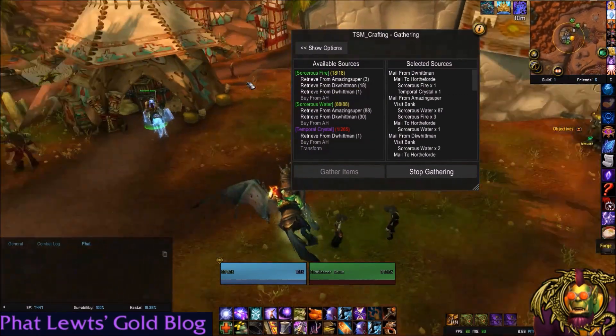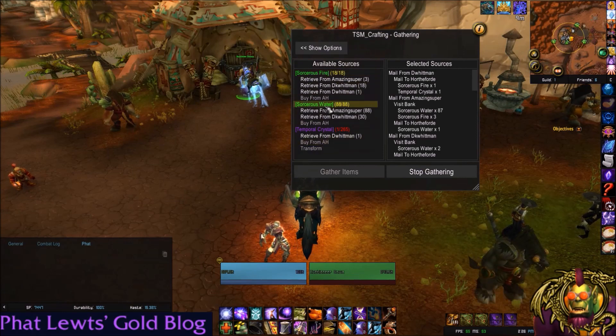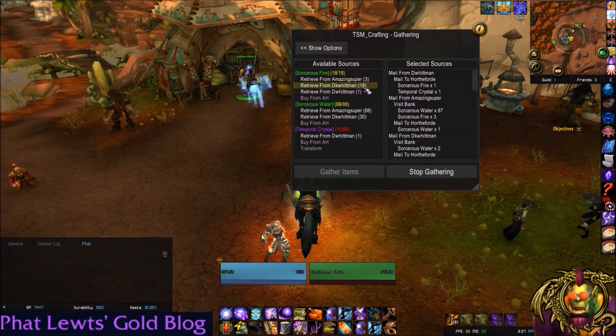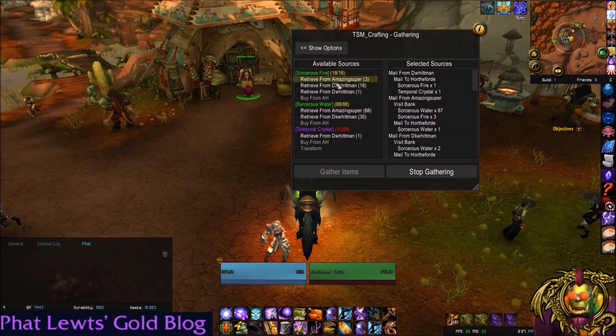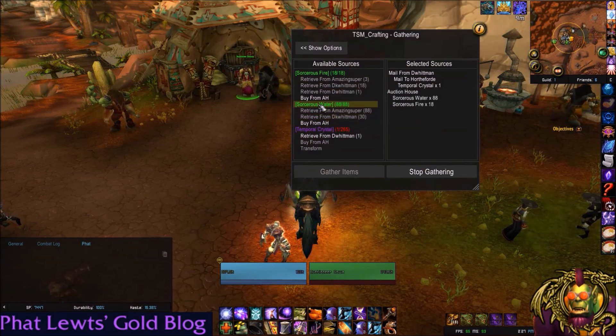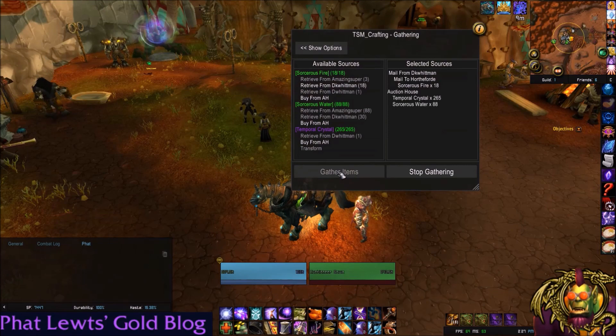I've been told this is going to be developed over time — this is Trade Skill Master 3 beta, and by the time it gets released it's going to be a little smarter. Here are your available sources — these are the three items I need: Sorcerer's Fire, Sorcerer's Water, and Temporal Crystals. Some of my alts have 18 and 88 of them, so I need 88 Sorcerer's Water and could just get it from an alt. You can also right-click options and select 'Buy from Auction House'. When you're on your alts, the window will still be open and will tell you to go to the bank, or go to the mailbox and click 'Mail Items', which will mail them to the character you're gathering for.